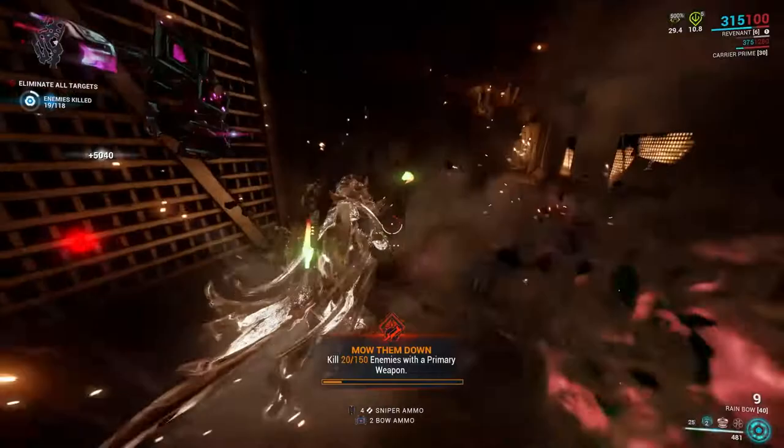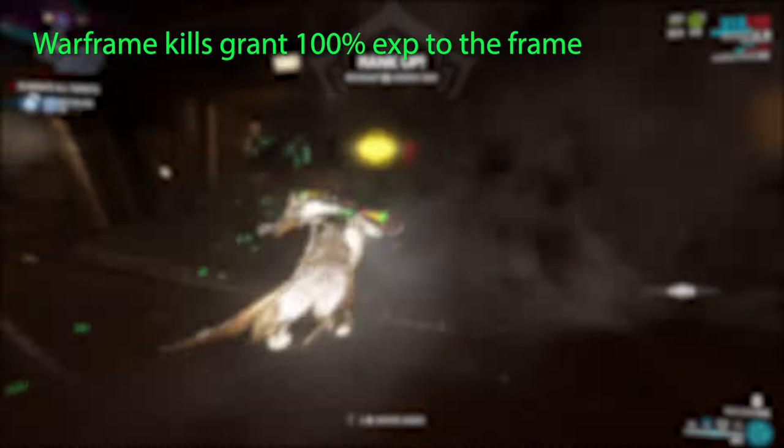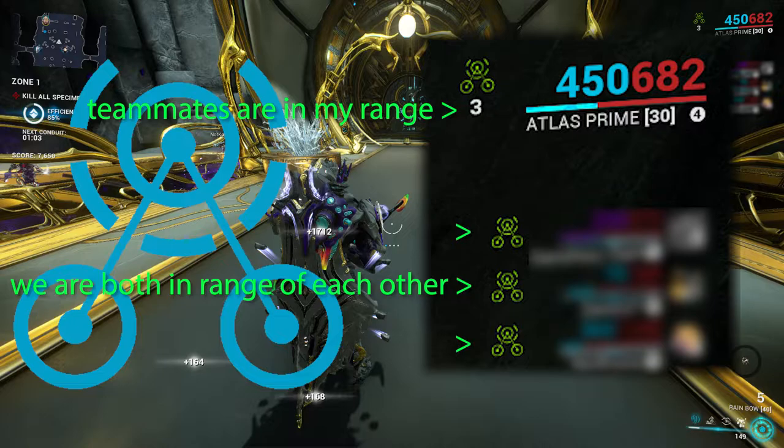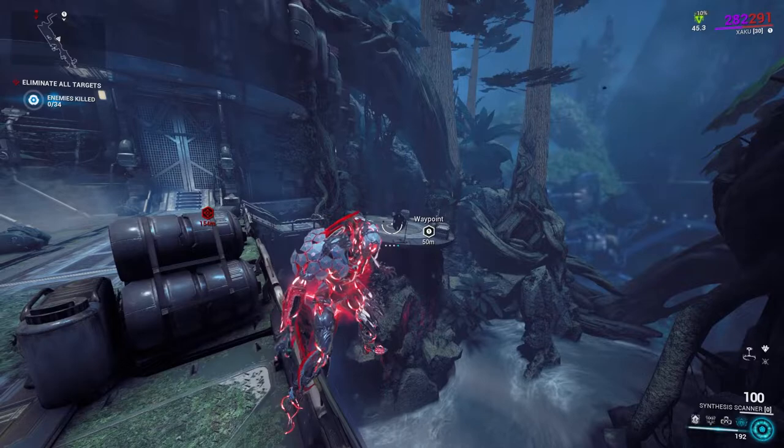When you get a kill with your Warframe, 100% of the affinity goes towards your frame. Shared affinity, or kills made by other players within affinity range, will grant the same amount of affinity divided according to the general rule previously mentioned. Affinity range is indicated by a buff icon representing you being within range of another player to receive affinity from their kills. This affinity range is 50 meters in a regular mission, and has some other uses as well.